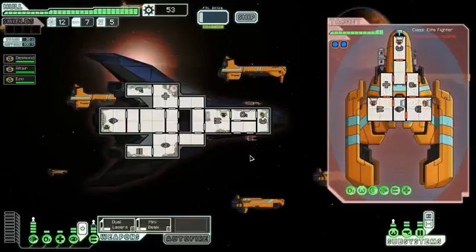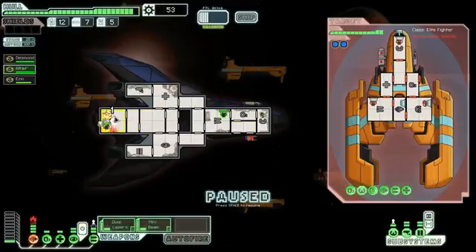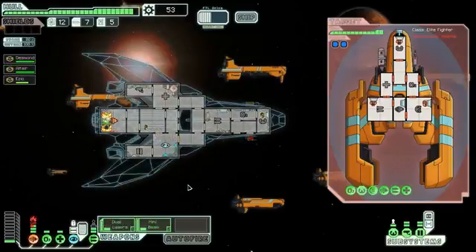They don't have any sort of teleporter. That laser is kind of fast — I don't like that. Actually that's just one laser; I should wait for this missile. I don't care about the laser so much. How did that cause fire like that? That's ridiculous. I need to move crew away from weapons — I don't need my weapons right now, mainly I need my engine. Let's cloak!